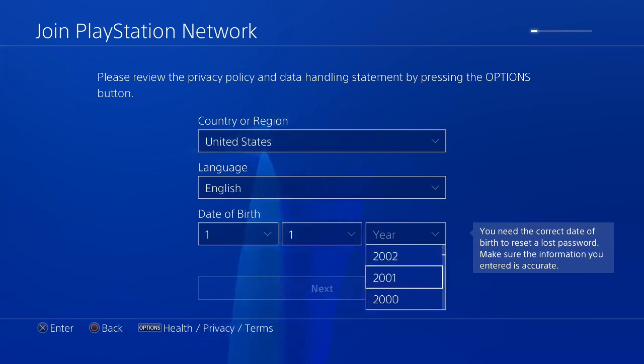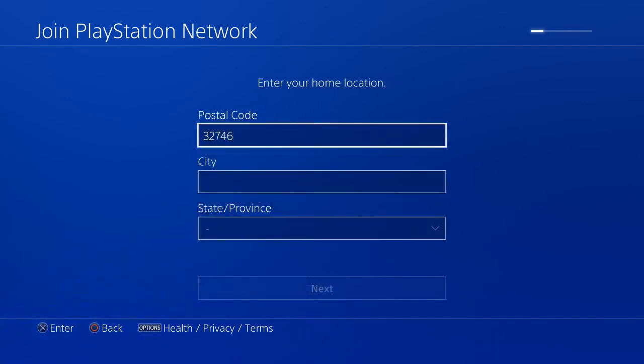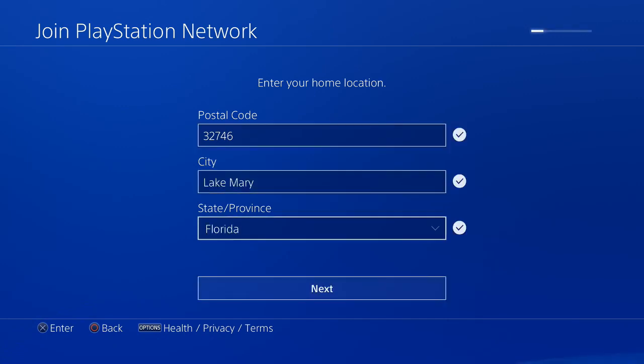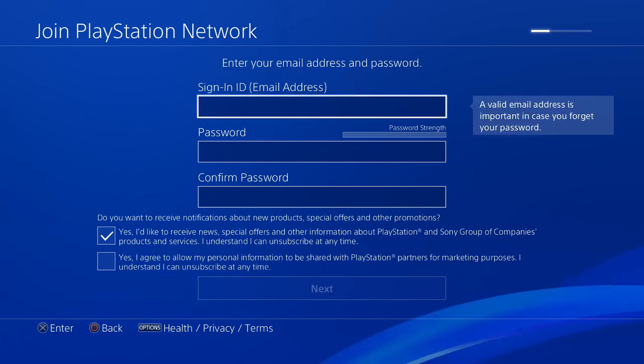Just follow along and you'll be getting 14 days of PlayStation Plus for free in no time. For the postal code, I use a town I used to live in — 32746, Lake Mary, Florida. Click Next. For the email step, we're going to hop over to my computer because disposable email addresses no longer work with the PlayStation Network.